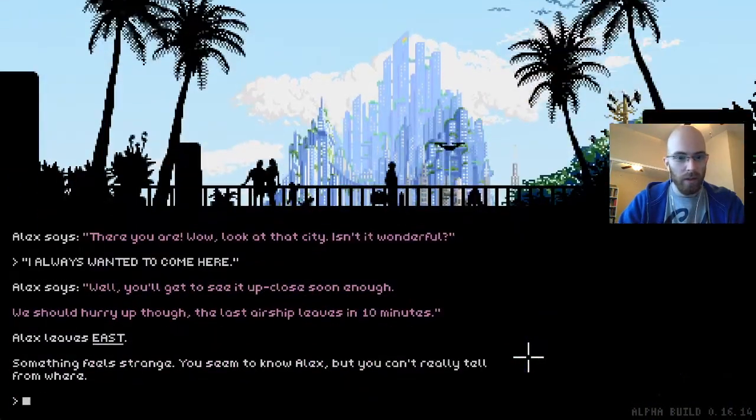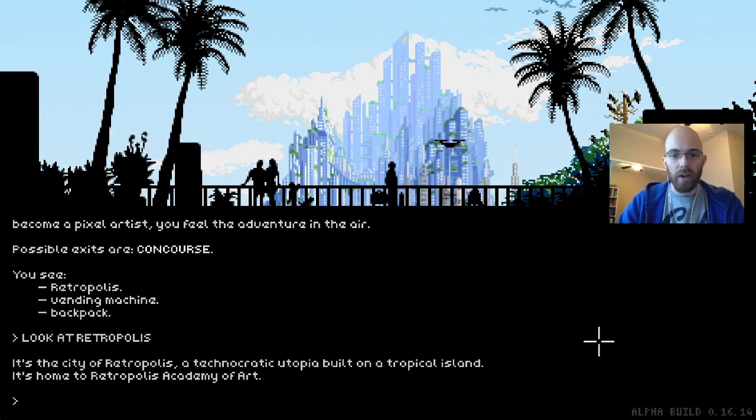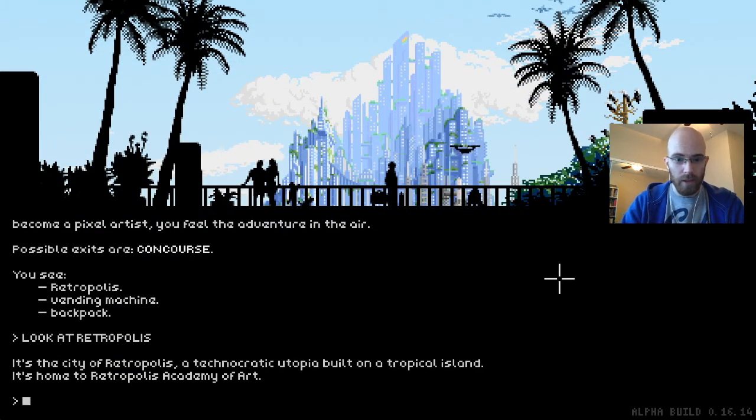You can always type 'look' if you want to see the description again. You can see the Retropolis vending machine and backpack. Let's look at Retropolis — it's the city of Retropolis, a technocratic utopia built on a tropical island. It's home to Retropolis Academy of Art. We're here at the Pixel Art Academy trying to go study how to do pixel art. I guess we have 10 minutes — let's use the vending machine.